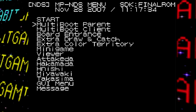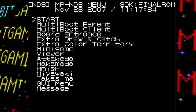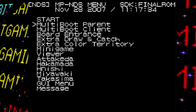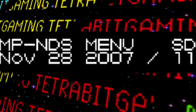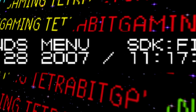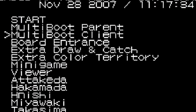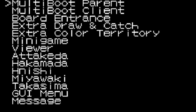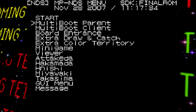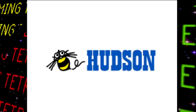On the root menu we can see the many different options available, plus some info about the current version of the game being played, including the build date — which for this version is November 28, 2007 at exactly 11:17 AM. Unfortunately this debug menu isn't as crazy as some of the others we've seen on Lost Bits, so don't get your hopes up too much. First up on this menu is 'Start,' which unsurprisingly just boots up the game as normal.